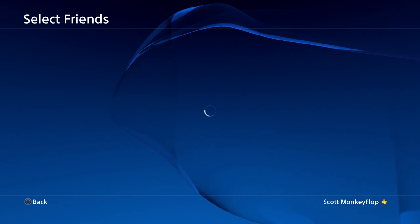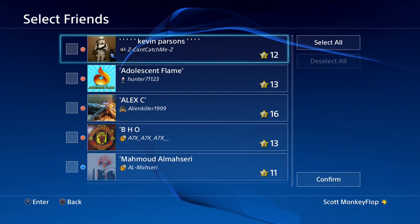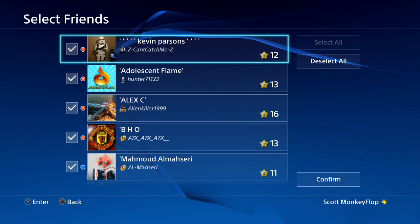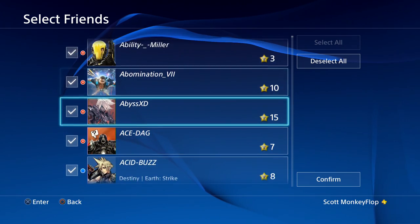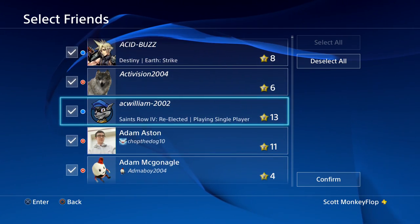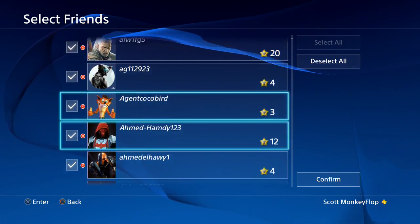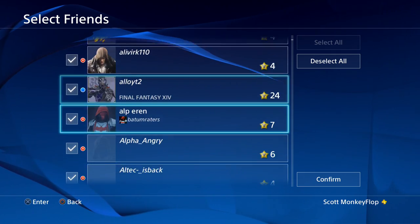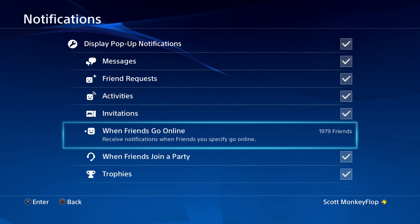Go ahead and click on that and it will bring you to the new menu. Now you can choose to select all and be a maniac and choose when all of your friends go online or offline. Right now I have like 1,900 and some friends, and I have some friend requests pending so I'll go ahead and add those. Let's confirm.